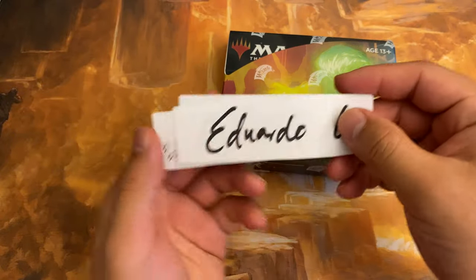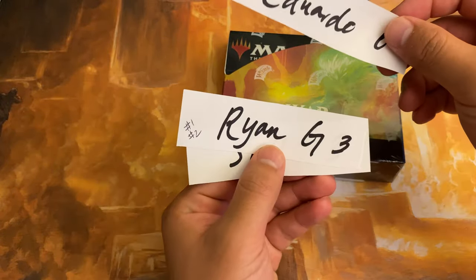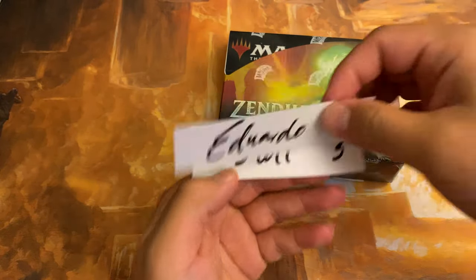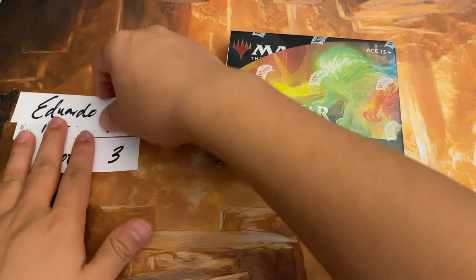Just a little bit more randomization, and bam. Eduardo, six packs. Ryan G, raffled and won both of the box stoppers. And Scott. Let's do this.